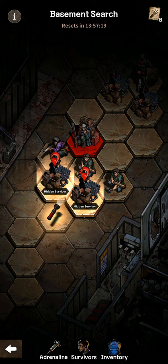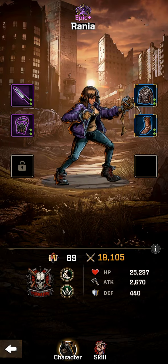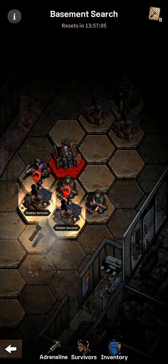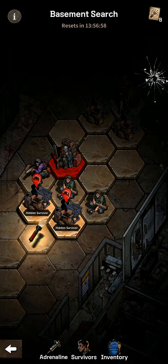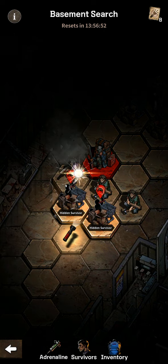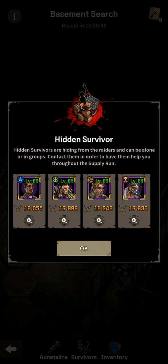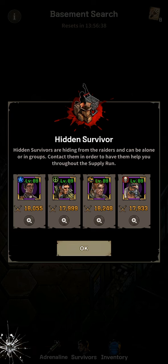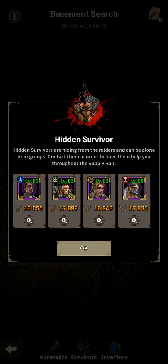Next up I think I'm going to choose this Hidden Survivor. Let's just check here first — we have Ranya and Megan. If I select this one, I won't be able to open the other, so let's go with this option. I'd love to try Chemist with Rick, but my Rick is not upgraded right now, so let's just go with Gabriel.